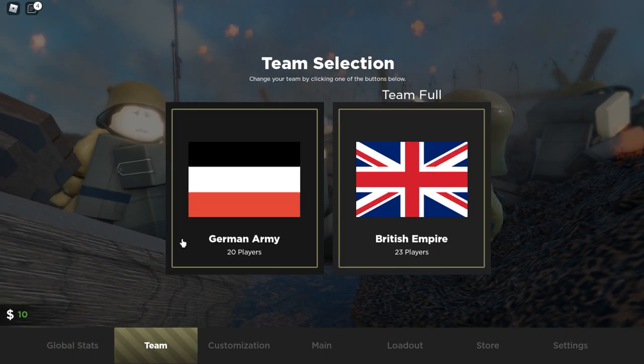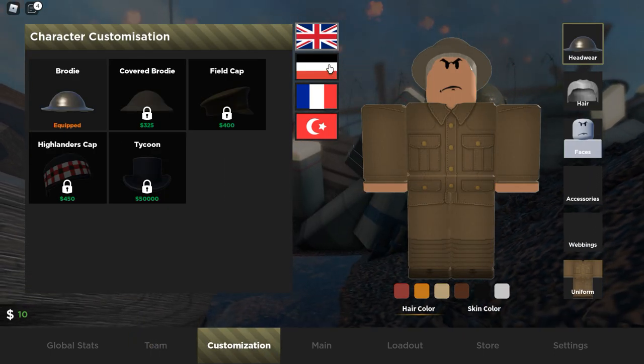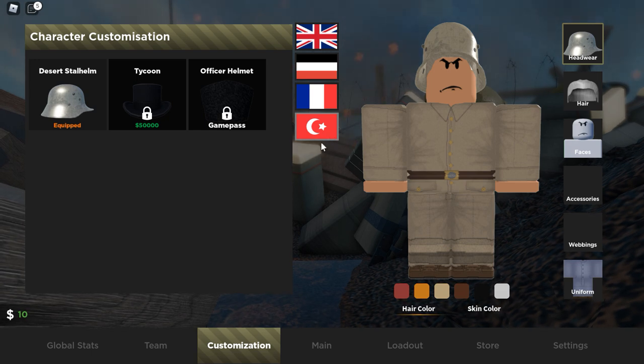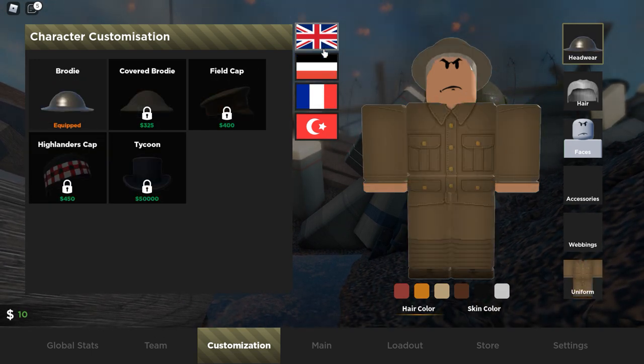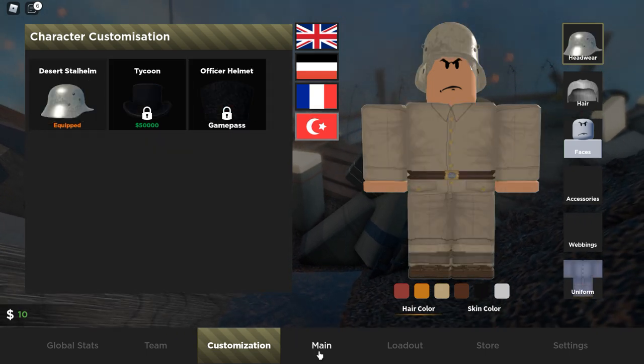We have global stats, our teams — we have the German Army versus the British Empire — then we have customization. We have the UK, the Germans, the French, and the Ottoman Empire. So those are the four teams in the game thus far, and you have your customization options, but I haven't unlocked anything else besides the default stuff.